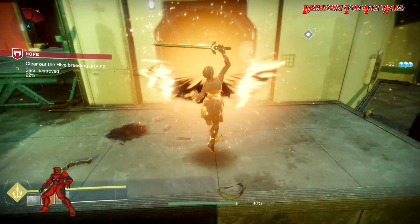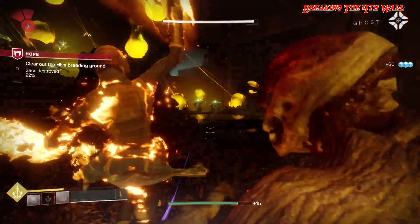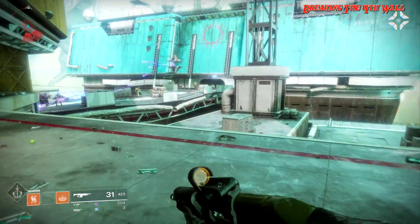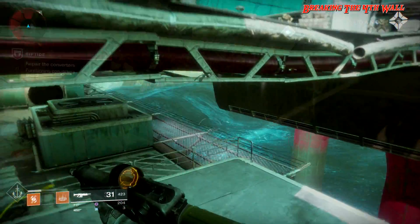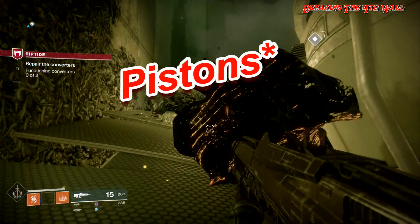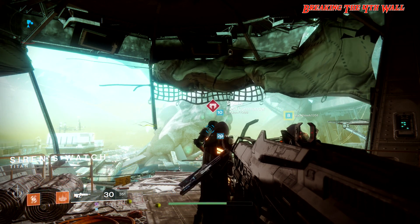You will need to complete two missions and you will find many Hive as well as Fallen. In the first mission you need to clear the area of Hive. Upon completing the first mission, you meet with Commander Sloane and then you have to clear even more Hive in order to restore power to the energy wave converters. But before you can restore the power, you must clear the gears of some Hive gunk that's built up on the gears preventing them from moving. After you restore the power, you will appear in front of Field Commander Sloane.